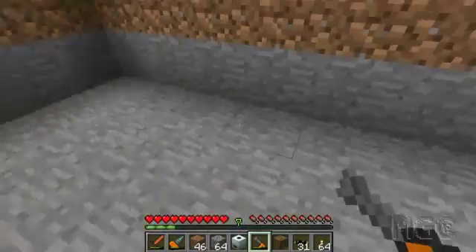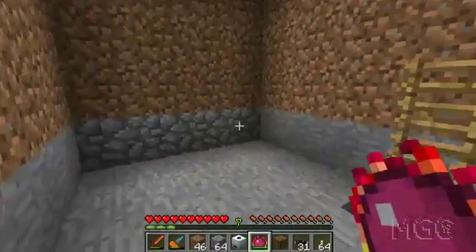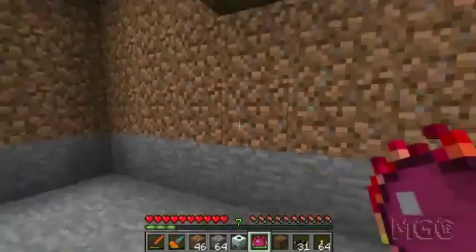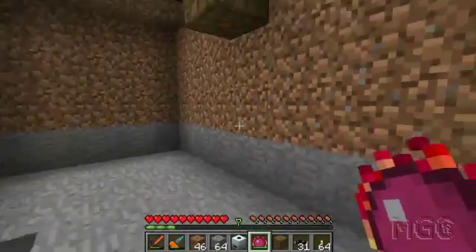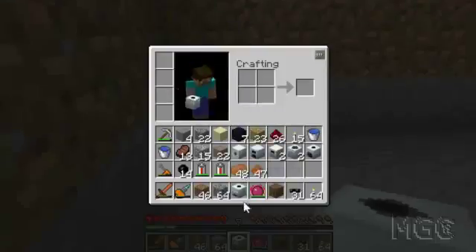I've lowered the room by one block. I don't really quite like how the cobblestone looks, so I'm going to use this and right click on it — and it turns to stone. I'm going to turn it to sand... it doesn't look so good, so I'm going to leave it dirt. But I'm going to place my machines back down. Luckily, none of them broke. I was lucky this time.